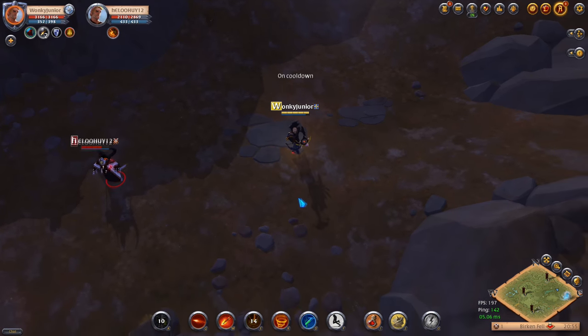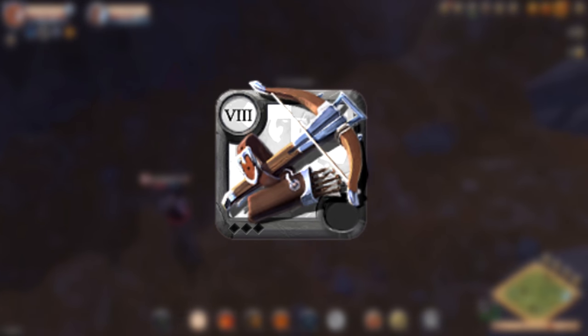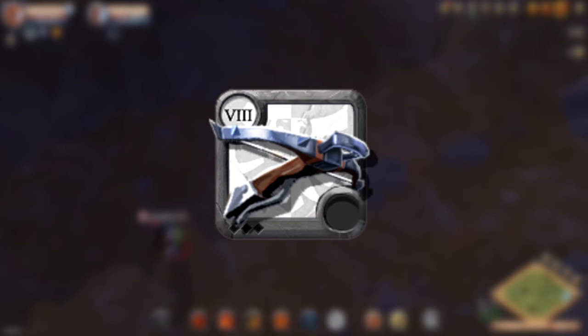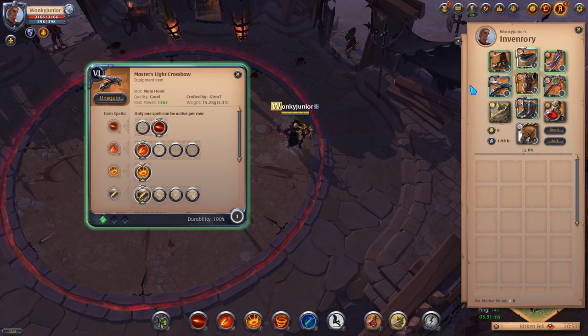Now we have come to the 5th weapon category, which are Crossbows. That includes the normal Crossbow, Energy Shaper, Heavy Crossbow, Siege Bow, Light Crossbow, Weeping Repeater and Boltcasters. For the weapon, you want to go with the 2nd Q, 1st W and 1st passive.